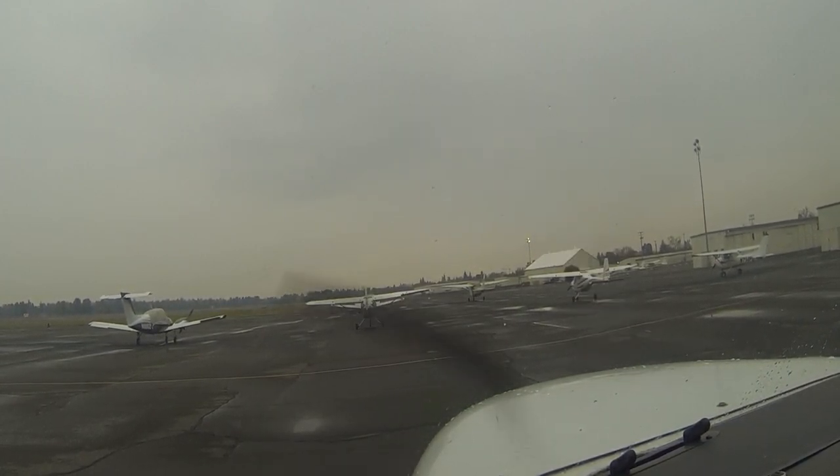ILS Runway 2 approach in use. Circle to land and depart Runway 2-0. Use caution for birds in the vicinity of the airport. Advise on initial contact, you have information Whiskey. Sacramento Executive Airport Information, Whiskey.